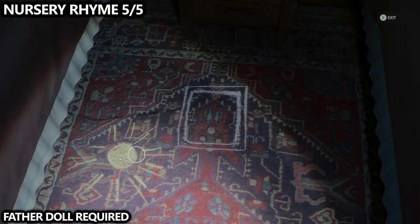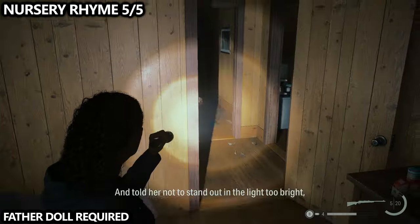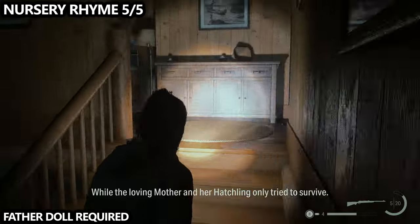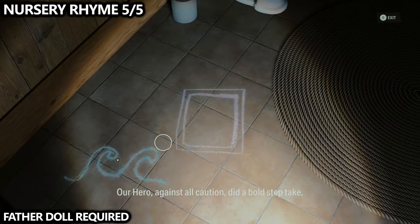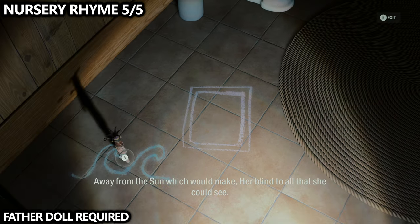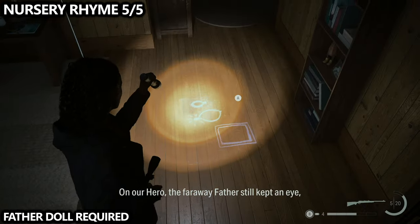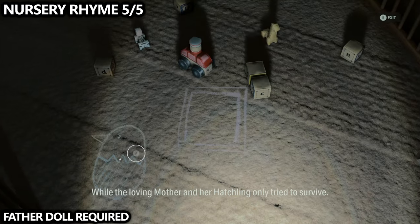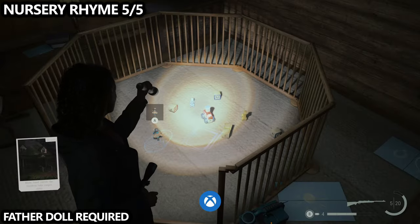Start heading upstairs. Once upstairs, take a left-hand turn to go into the washroom and find the waves — put the trickster on the waves. Then go into the playpen area and find the hatchling; place the child doll on the hatchling. All of these clues are given through the dialogue in the speakers. Because this is your final nursery rhyme, you should unlock an achievement or trophy once you complete this puzzle.